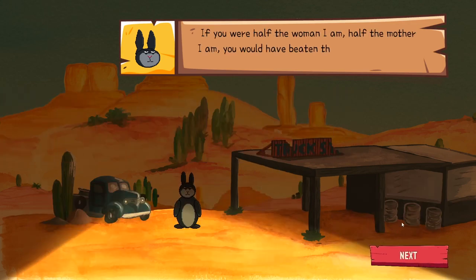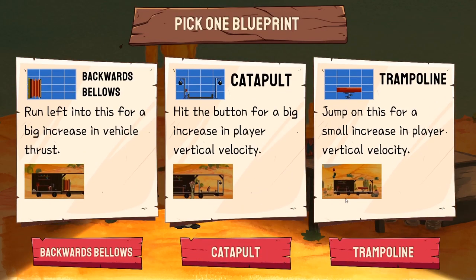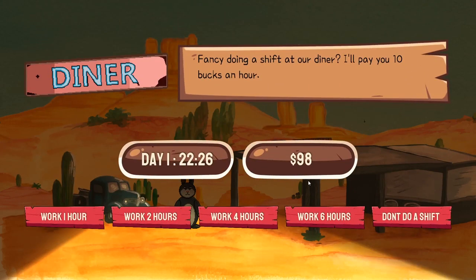If you're half the woman I am, half the mother I am, you would have beaten this thing by now. Yeah, whatever, mate. So we've got bounciness, and we've got... oh, hello - the catapult would actually work well with our strategy. We only got one star last time - that was less than ideal.